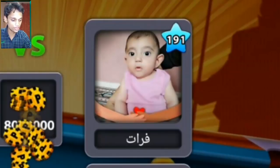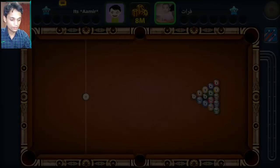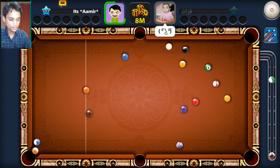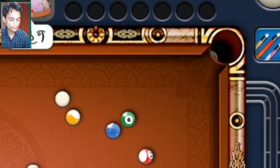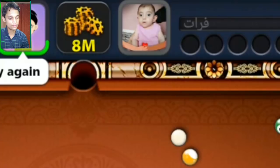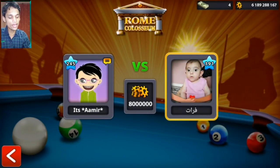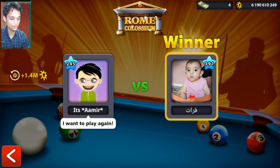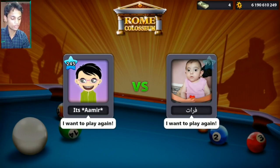So I'm playing against this 2-year-old kid, looks like, and he's going to do the break. He's using a good cue, I don't lie. I'm going to go for an indirect. This was the first shot of the video. He's laughing at me. Kid, you better calm down.